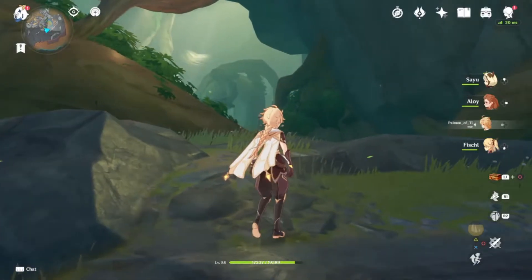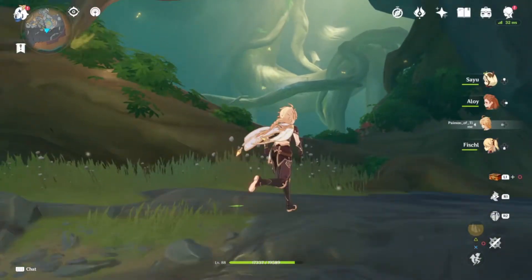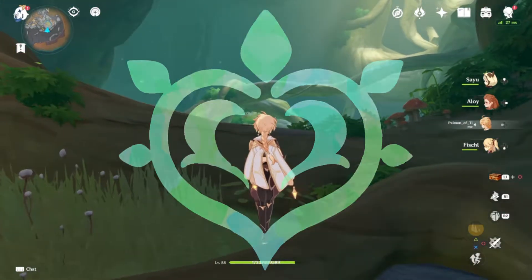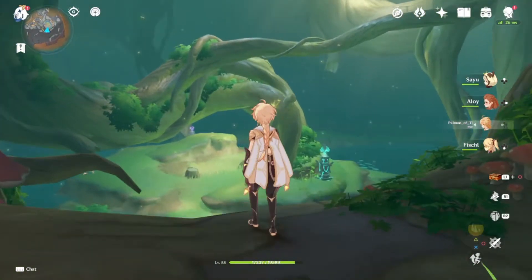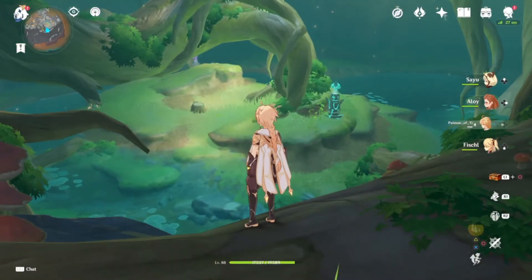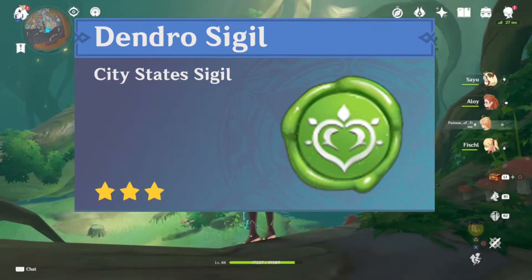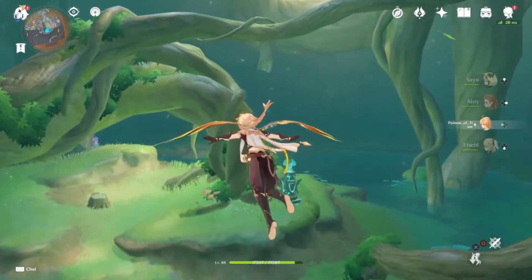With version 3.0 we will get the new area Sumeru, which is associated with the dendro element. This is approximately what Sumeru will look like. Of course we can look forward to collecting new dendro-related items, such as the dendro sigils to exchange for new rewards.